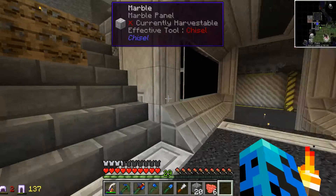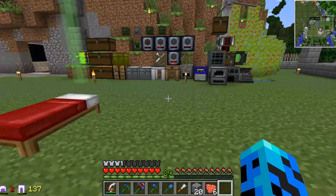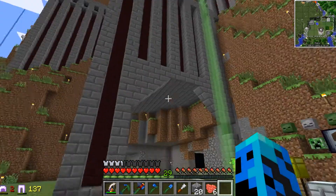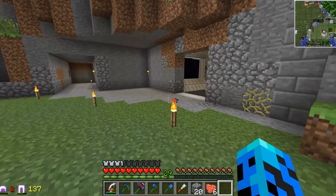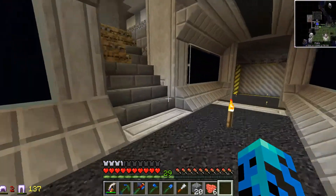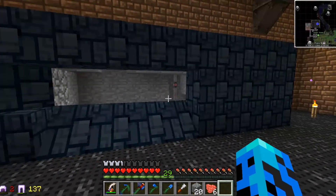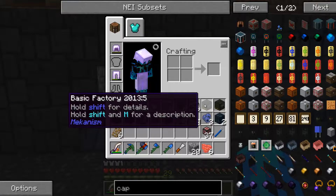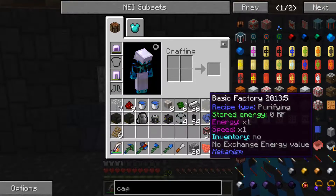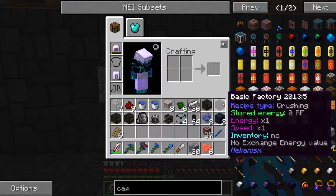Let's get this three-times ore processing system going. We're going to go with Mekanism because I like the big, bulky, techy builds of it. Five-times processing is not bad, but we're going to jump straight into three-times processing. We have a smelter, enricher, purifying machine, and a crusher. I just did a Mekanism ore processing spotlight, so if you're more interested in how that works go check that out. To do this we're going to need a purifying machine — just the basic factory, which is the second tier of machines. It has three inventory slots and it's going to use oxygen.